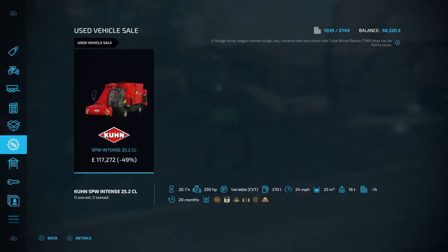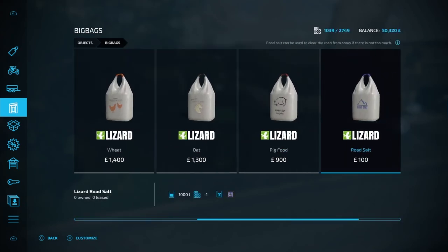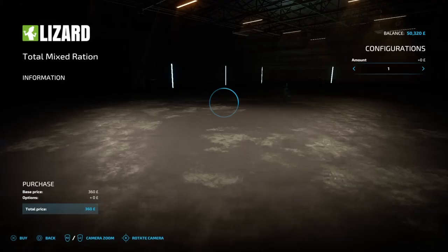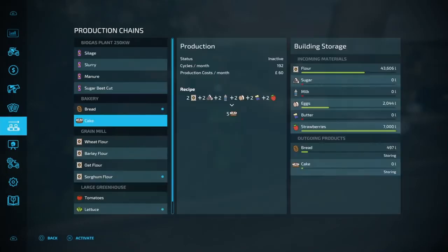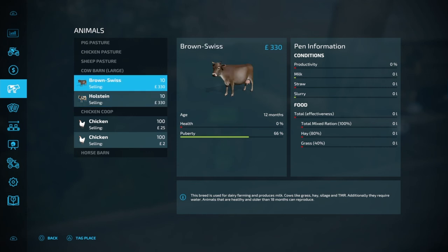Let's see how much TMR is going to cost in the big bags. TMR is 360 per thousand liters — these cows are going to take a lot. It doesn't actually tell you how much food they need, unlike FS19 which would tell you the average amount of food for the year.